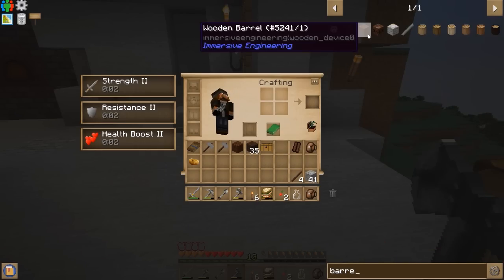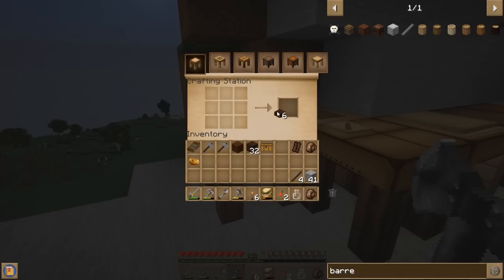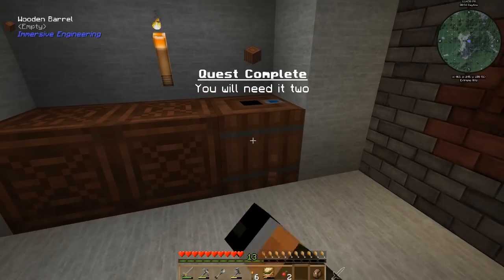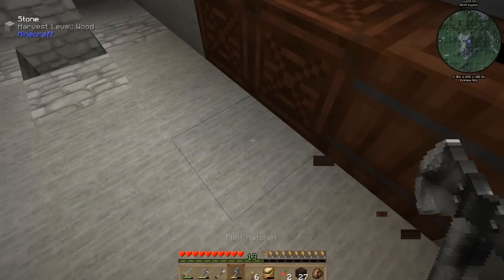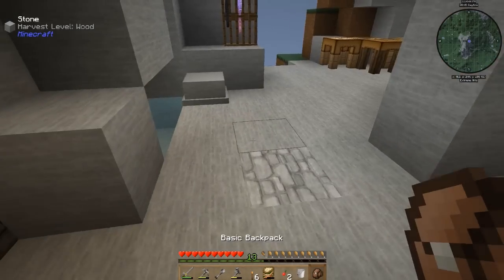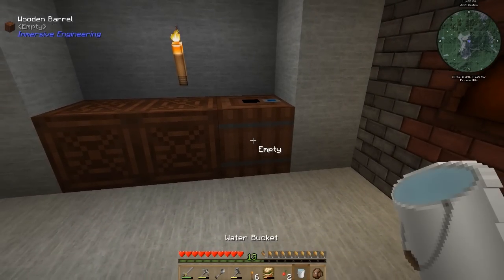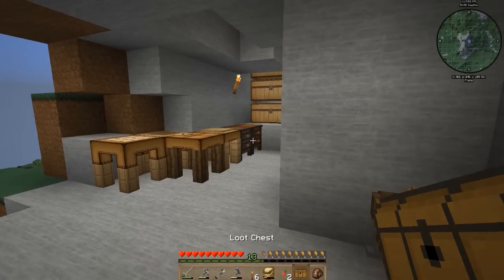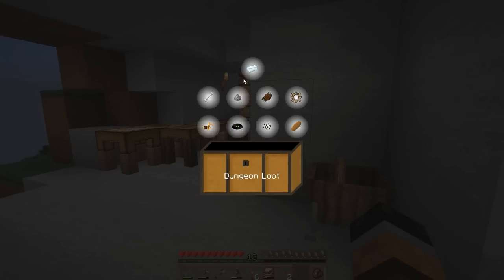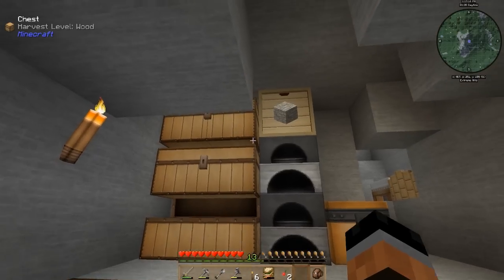The wooden barrel — slabs and planks. Wait, does it not have a GUI? Let's check. I think this is for fluids only. Yep — fluid storage. You can see on the tooltip it says water, whereas with the milling buckets it doesn't actually say that. Good to know it's actually for fluids. I really don't use those very much.